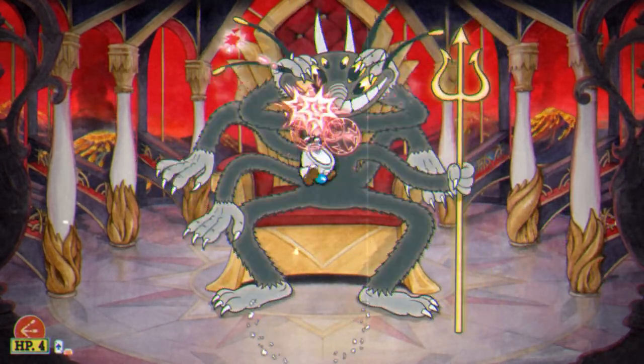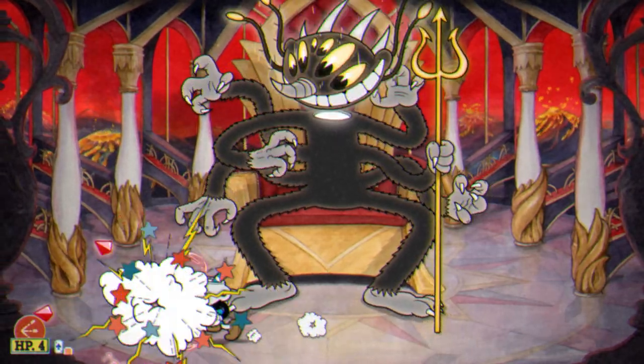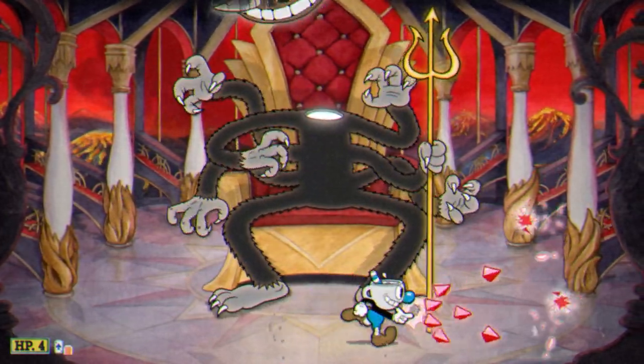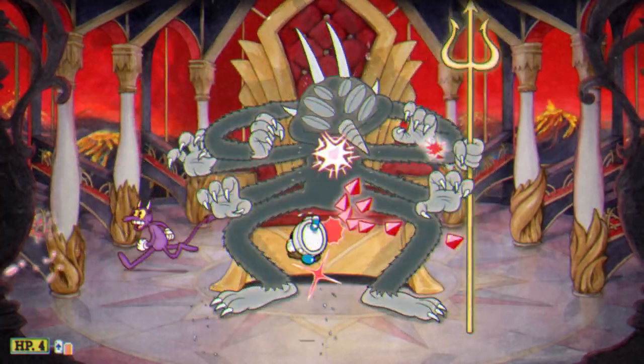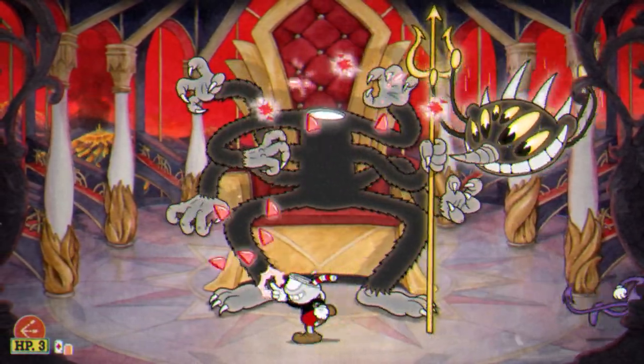He can also turn his head into a spider and start smashing down on random areas of the floor. It really can be as simple as constantly moving around, but don't just circle in one place because you will most likely run into him by accident. Just move across the screen and dash even when you see him about to slam down.